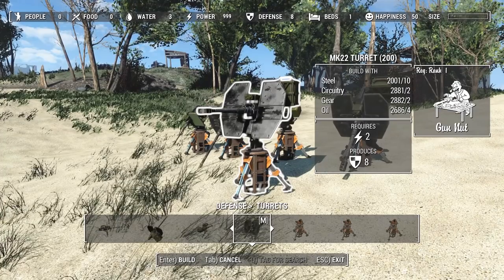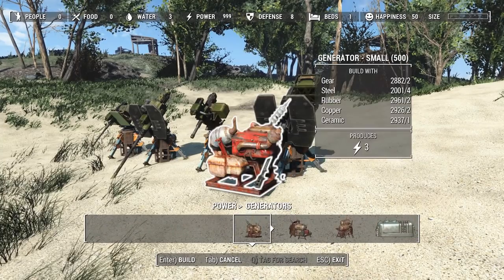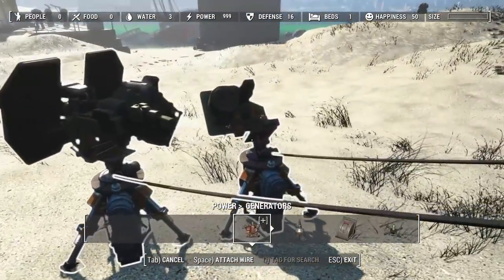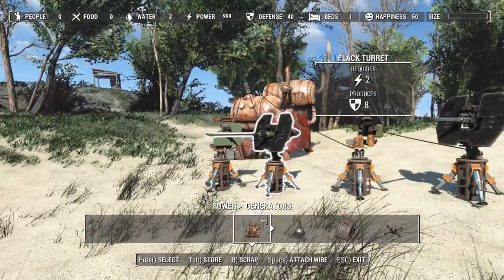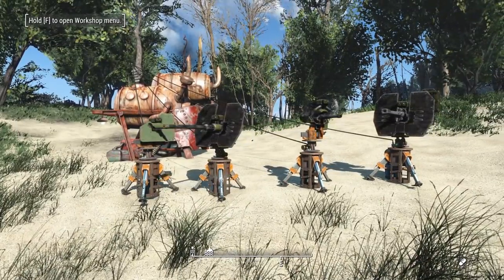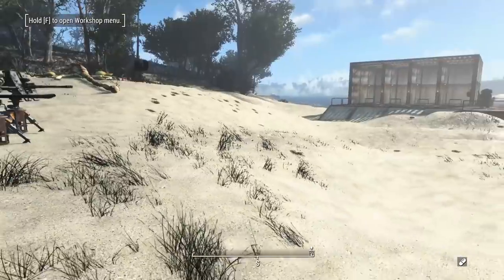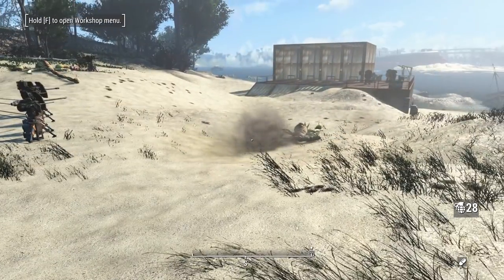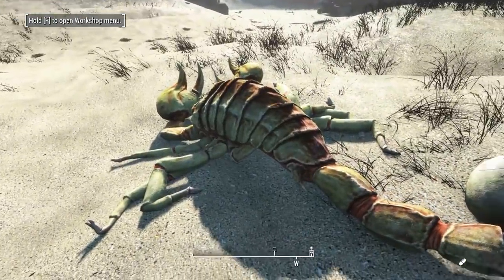All turrets cost the same to craft: 10 steel, two circuitry, two gears, four oil, and Gun Nut rank one perk. Let's get a power supply, wire all of these up, and we'll do some damage testing later. They're all up and running — completely off of each other's cycles but still very intimidating. Let's see what all four combined will do to a deathclaw. I didn't have my deathclaws spawned correctly, but that still gives a pretty good idea — having a bunch of these at your settlement will absolutely tear through anything that attacks you.